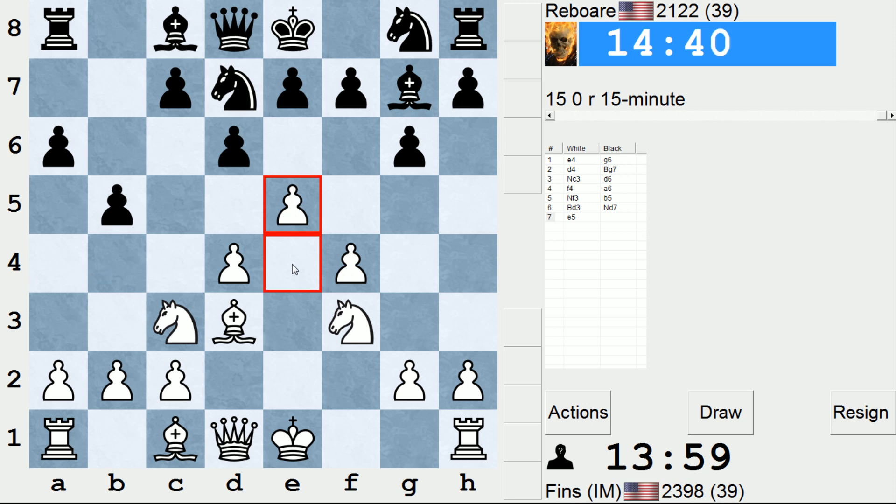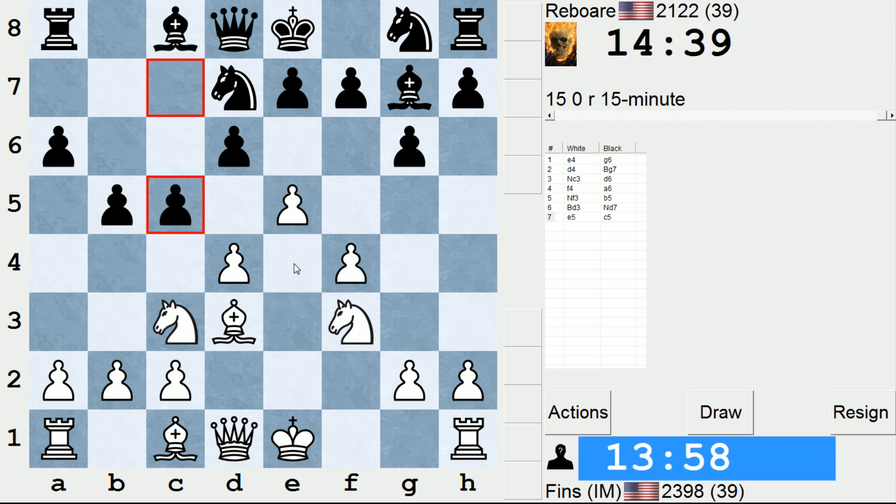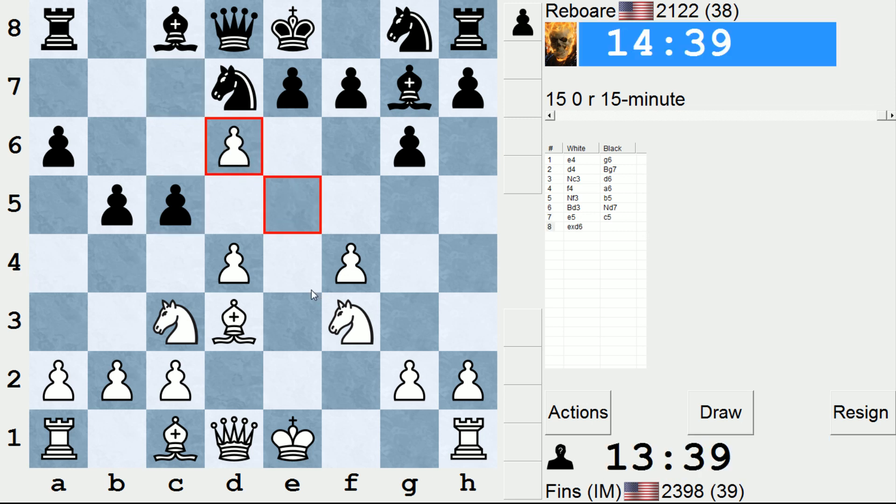So that means that if black ever plays b4, I can jump my knight into this square. He goes immediately for a counterattack, c5. I was thinking of taking on d6 against this. I could also consider a pawn sacrifice with e6, trying to get black to take with the f pawn and thereby weaken his position, but that seems premature. Probably it's smarter to do this — so let's just take.